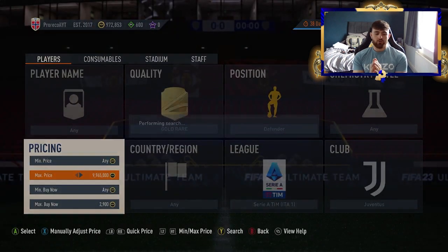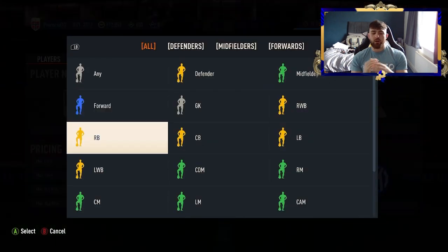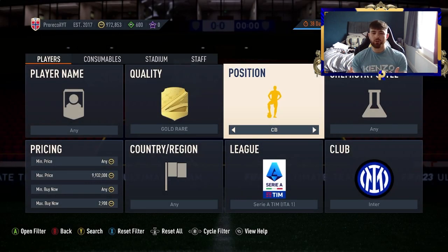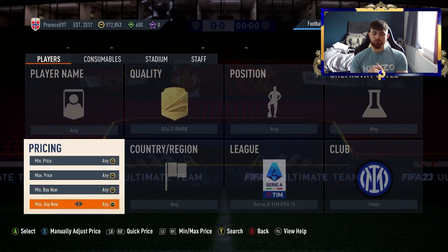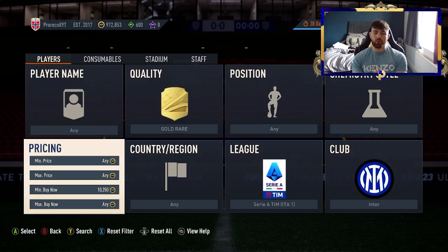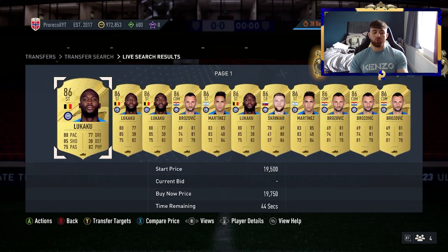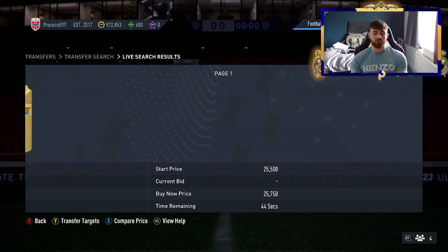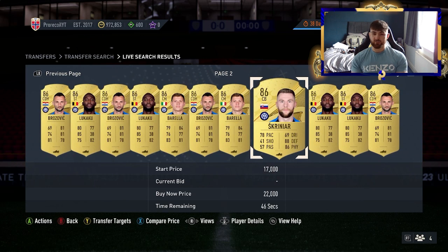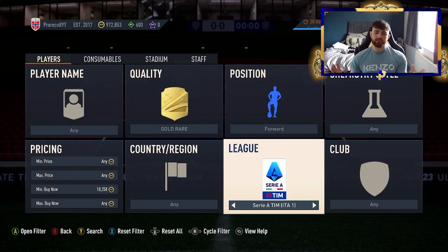Moving on to higher budget Serie A — no video would be complete without Inter Milan. We have a center back filter: Skriniar, De Vrij, and Bastoni, all very easily picked up and convertible to a special filter too. Alternatively, minimum bin 10,250 for Inter Milan gives you Skriniar, Martinez, Lukaku, and Barella — a nice selection of players.